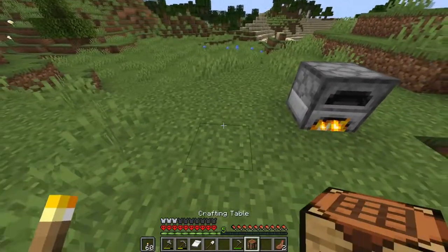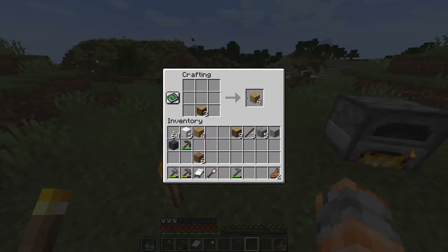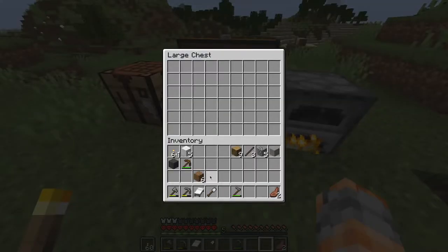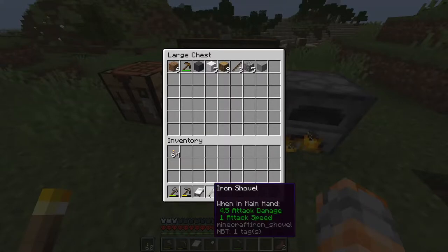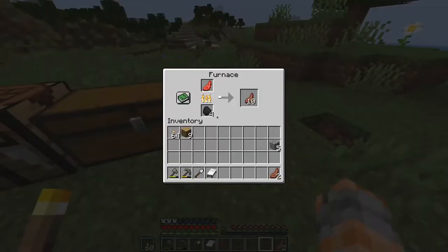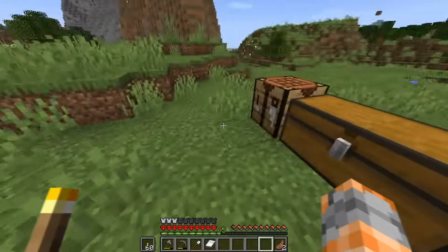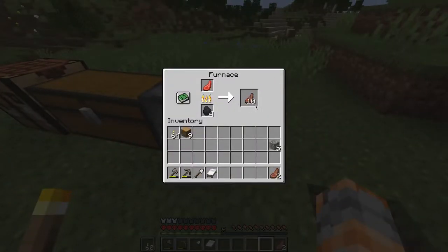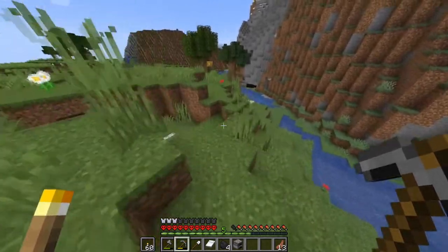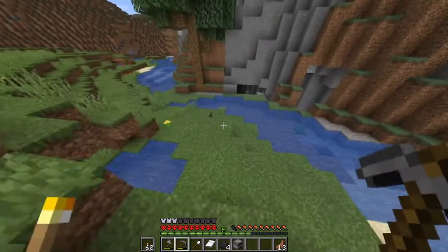We don't need a whole lot of what's in our inventory right now. We'll keep the tools minus the hoe — extra torches will be good, and we'll take some extra wood down there. There is a mine shaft so we don't really need to worry too much about wood. We'll take a little bit of extra cobble. We're going to jump down, take this furnace, and we're making our first jump into the caves — well, second jump since we did get that first iron.